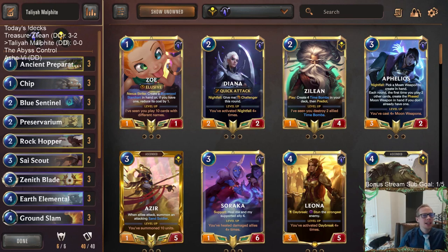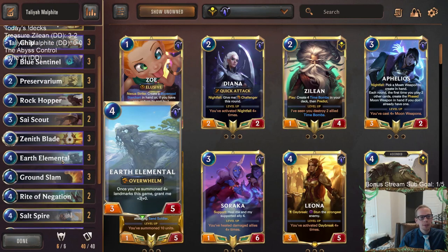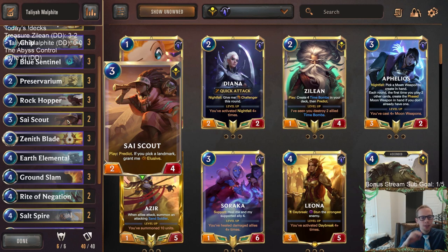Welcome everybody in Twitch chat and on YouTube for our third try at a Talia Malphite deck, this one courtesy of Jack who built this version. We're going to have a lot of landmarks because both Talia and Malphite want us to play landmarks. We'll have Earth Elemental as a three-of — if we can get four-plus landmarks, we're looking at a 6/5 for four. Psi Scout has that predict and if we choose a landmark it gets elusive, and a 2/4 elusive for three is really good stats.